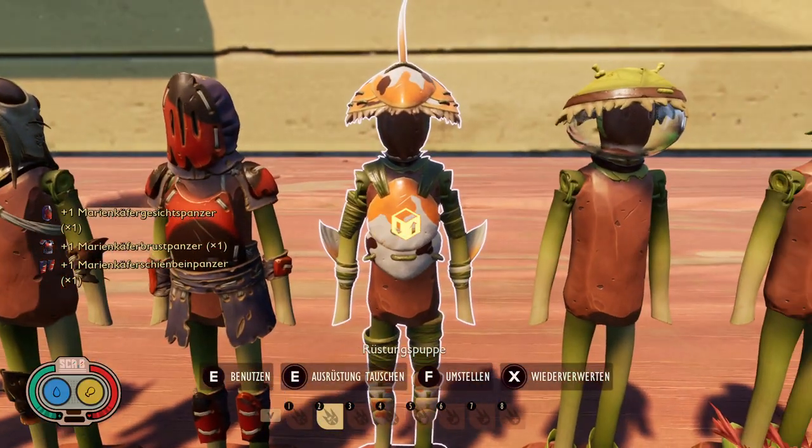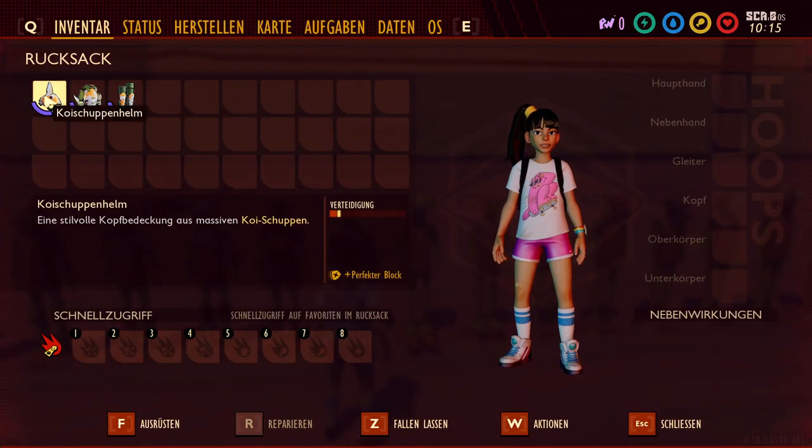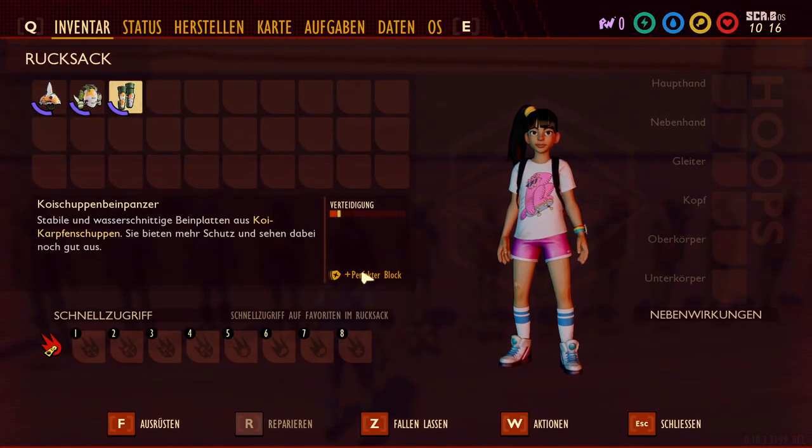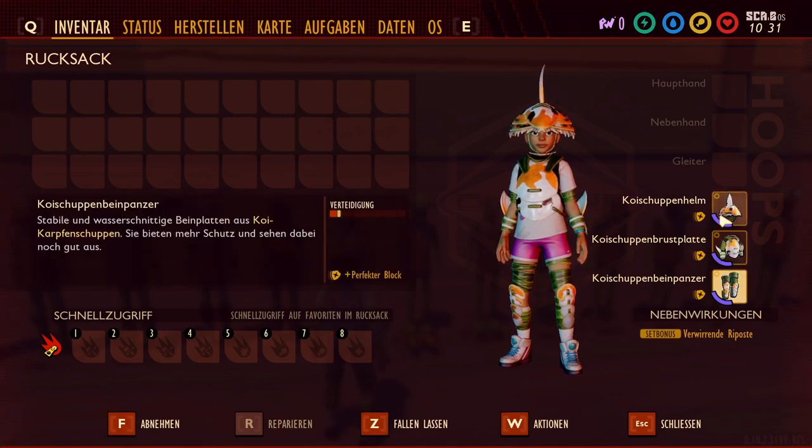Then we have the Mace armor. The Mace armor has 1.5 defense and has Perfect Block on every piece, meaning if you block with anything, it counts as a perfect block. And when you have all three parts together, you get the set bonus: Confusing Riposte. Confusing Riposte gives extra damage, but only when all three parts are equipped — after a successful block, you get extra damage on top.